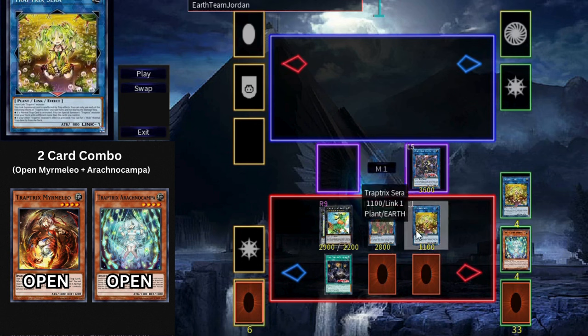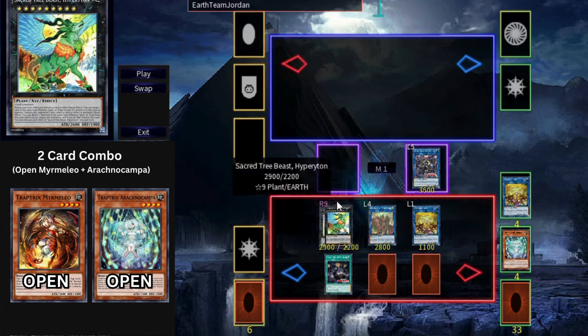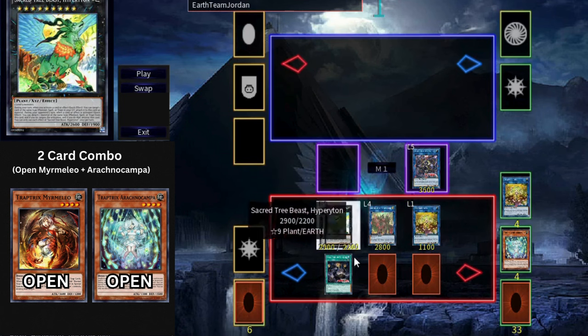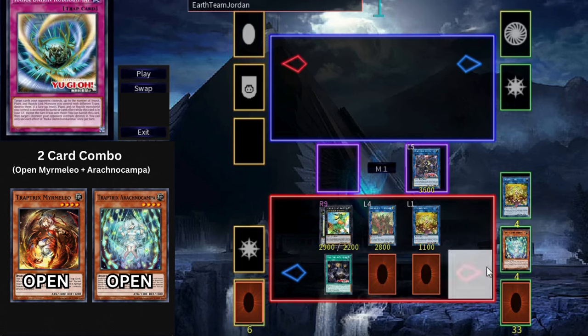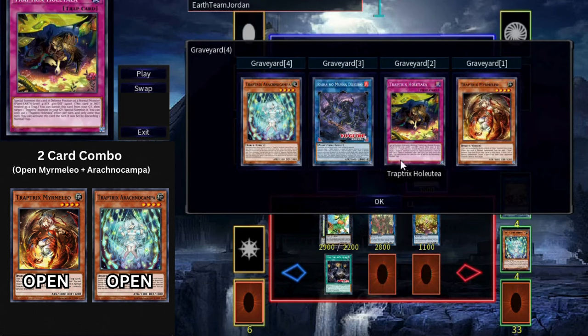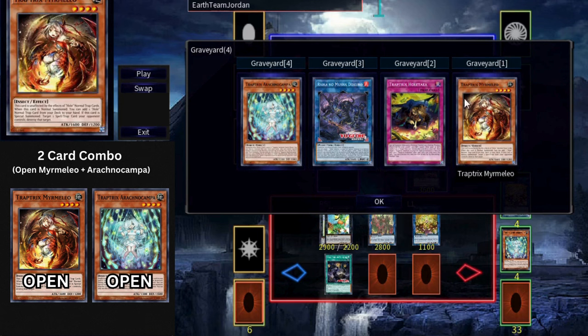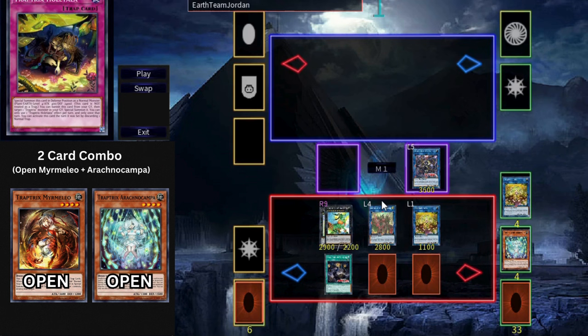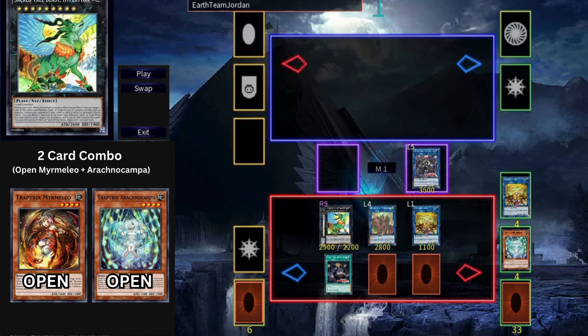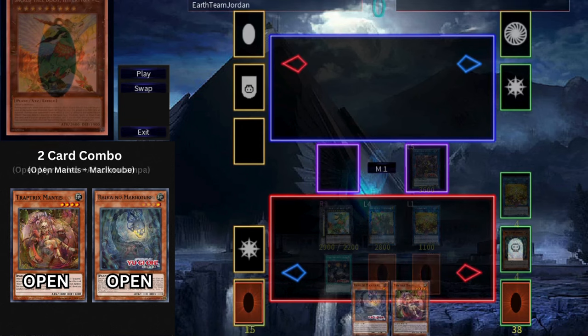Look at this endboard — from only two cards we ended on seven disruptions. Dayuga pops two monsters. Sarah can summon Eputica from deck to banish an opponent's monster. Bengalancer bounces an opponent's monster. Sacred Tree Beast negates an opponent's monster. On top of that, you have two traps guaranteed on field, plus Holtea in Graveyard which can revive Mermilio at any point to pop an opponent's spell or trap. And remember, we assumed only two cards in hand — going first you'll have three more cards, potentially giving you ten disruptions.